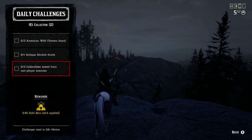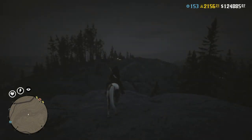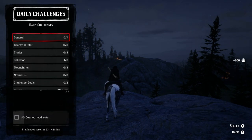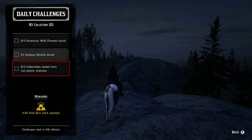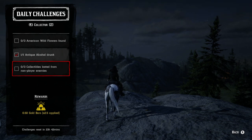For the collector role: the three American wildflowers are part of cycle two. For the antique alcohol challenge, pull up your satchel, head into your liquor bottles, and drink whatever you have in abundance. For three collectibles looted from non-player enemies, random free roam events are the best source — bootlegger missions, gang hideouts, or poacher events from the naturalist role. Loot as many people as possible to maximize your chances of getting a collectible.